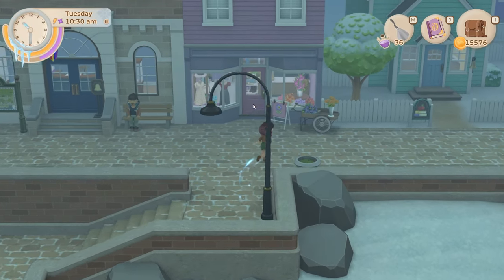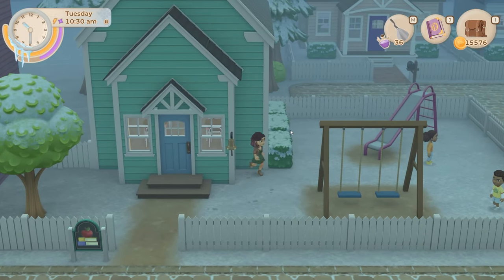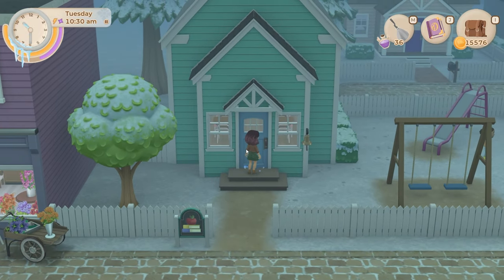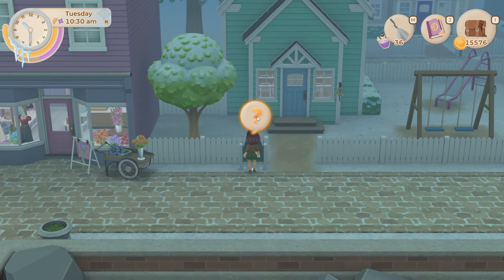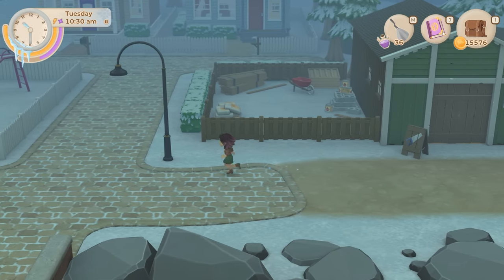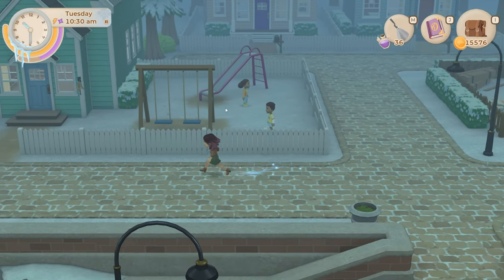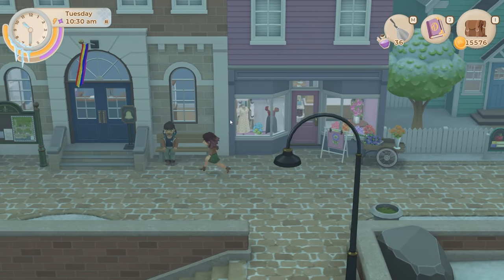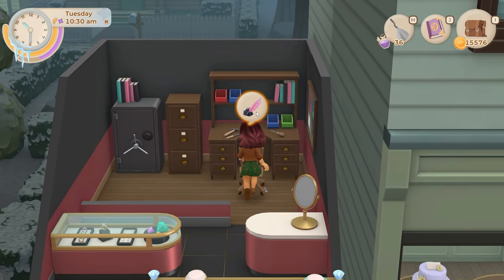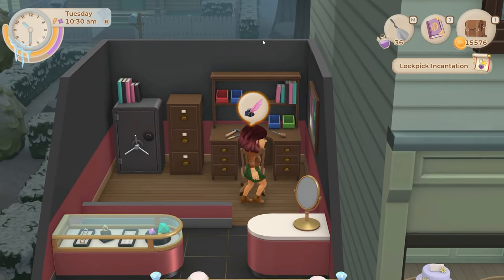There's definitely somewhere I need to break into — I'm sure it's the school. Let me in the school! I don't think I've talked to enough people yet. Normally it gives me a prompt in front of it. Time has stopped right now so it's definitely not a time thing. Let's go back to Francis's place and make another lockpick spell, just in case it needed me to get the items from people first.